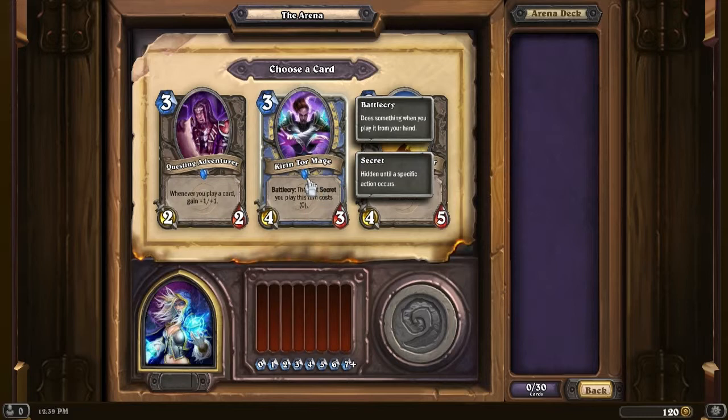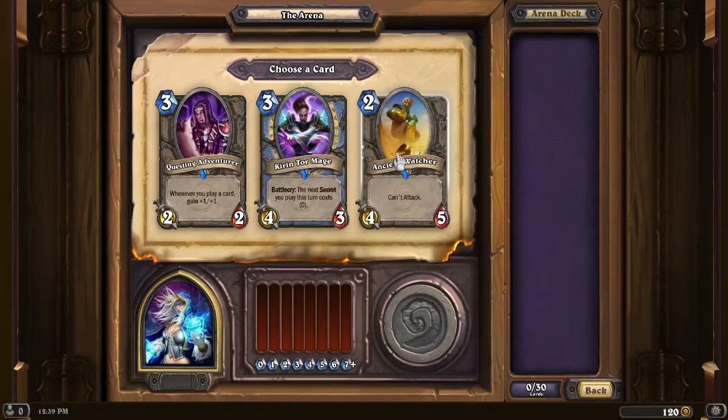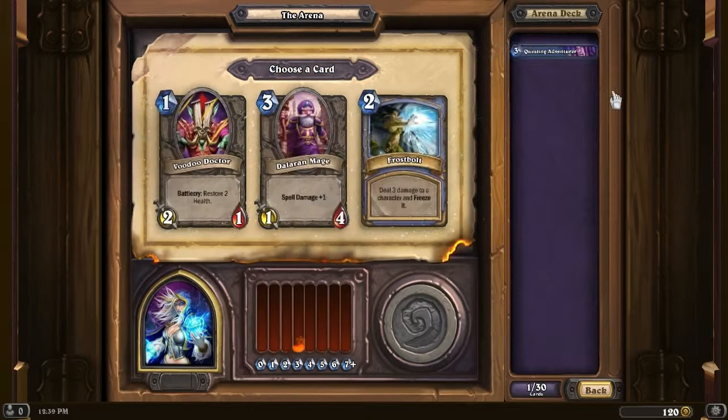The thing is, I don't know if I'm gonna get secrets, so it's kinda hard to use this. I've taken Ancient Watcher a lot of times when it comes up, but I can very rarely actually silence it to make it attack - so pretty bad. Questing Adventurer is a solid card, good all around for pretty much any class. So there we go.